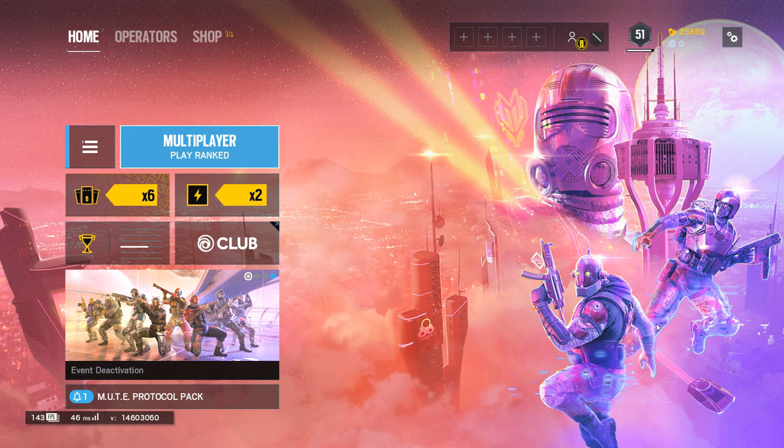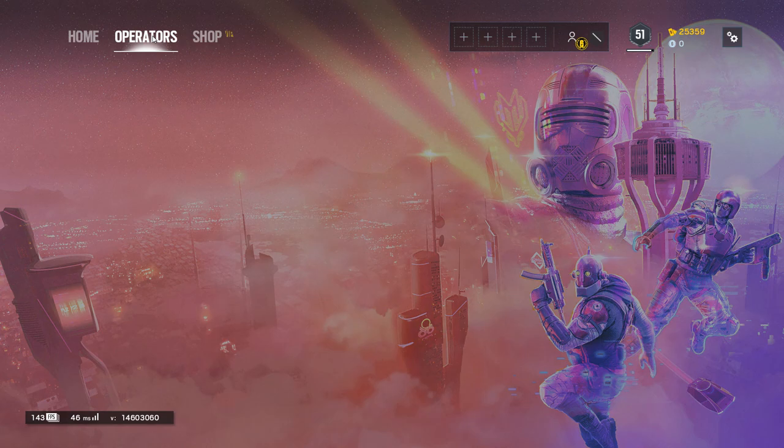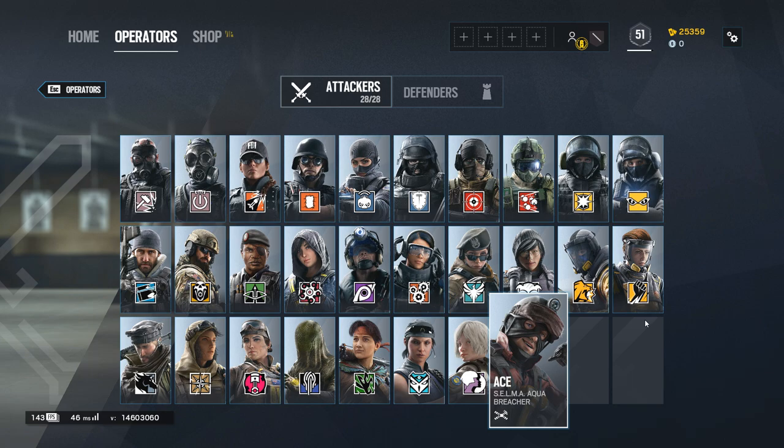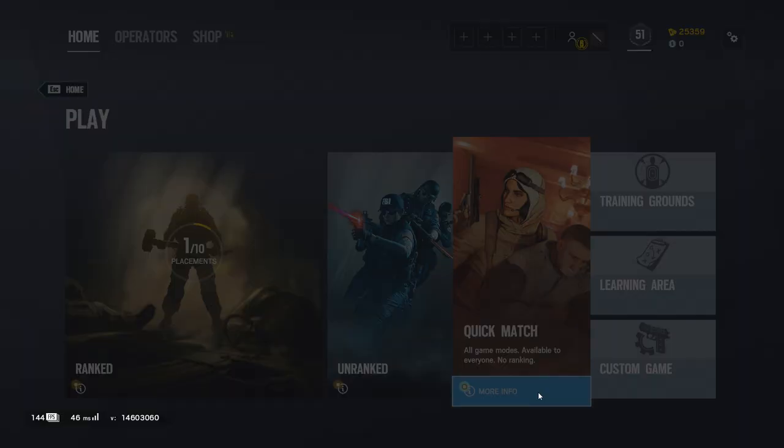Basics first. Our beloved game, Rainbow Six Siege, or short, Siege, is a tactical FPS shooter where 2 teams of 5 people are fighting against each other. One team is approaching the building and they are called attackers, and the other team is trying to keep the attackers away from the building as much as possible — let's call them defenders.